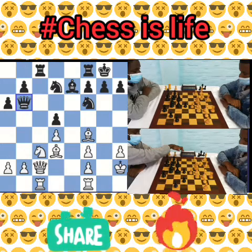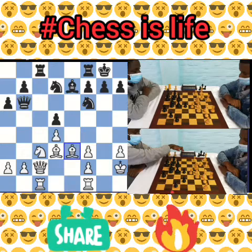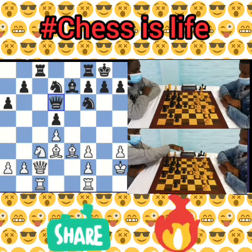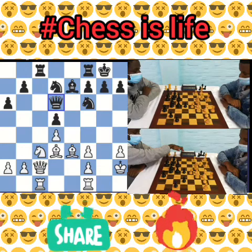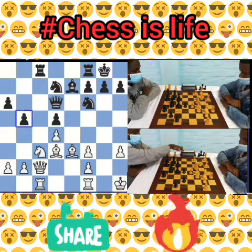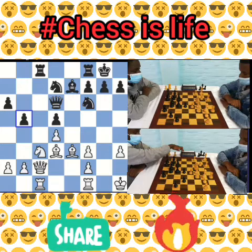After white played bishop to e3, then queen to d6 check — the king had to move again, which kind of made white's attack slower on the kingside. The game continued king to h1, b5. Now black is launching the pawn storm on the queenside and preparing to push b4.